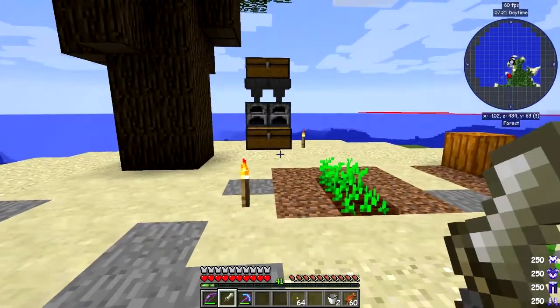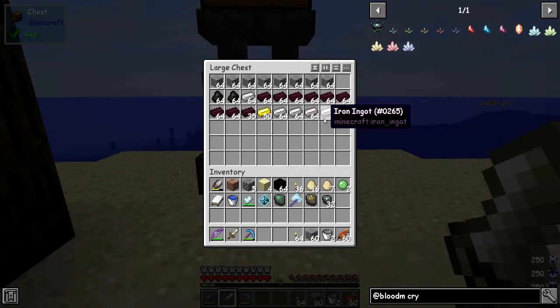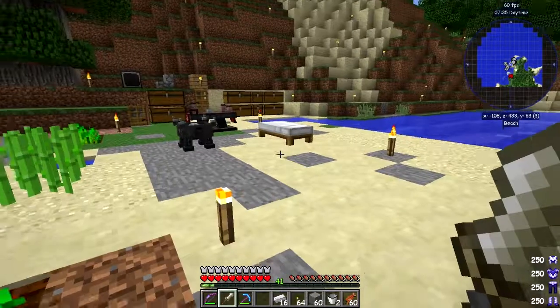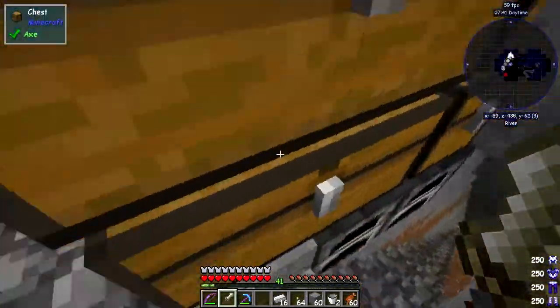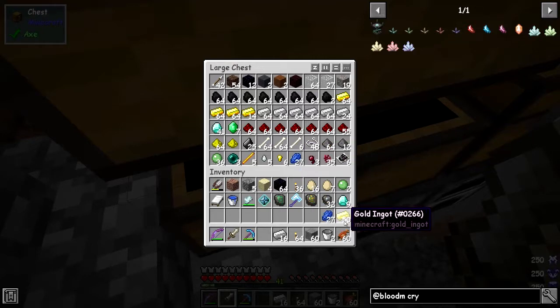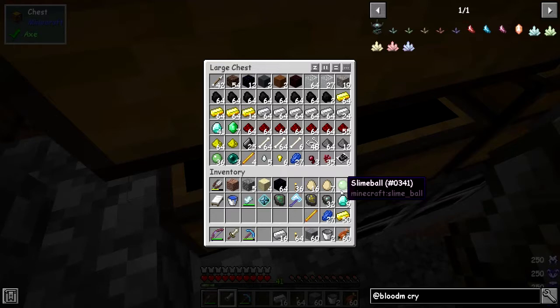I'll turn the bounding box off by the way, press B. So I'll take a stack of stone and some iron — I probably need more than that, it was 11 wasn't it — so let's take 16, and some gold. I was resource gathering and got a load of diamonds. I think we need a few diamonds for this, I'll take about eight or nine. Lapis — we need a bit of lapis.